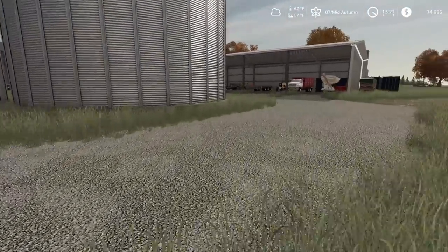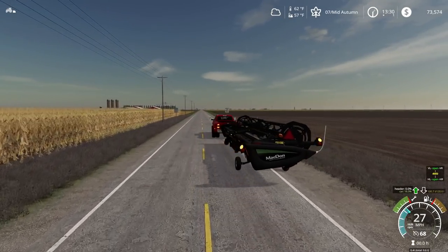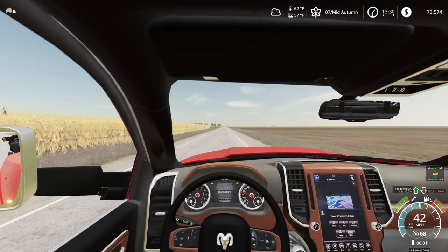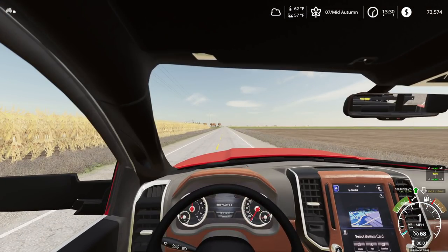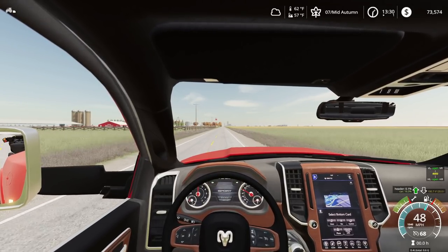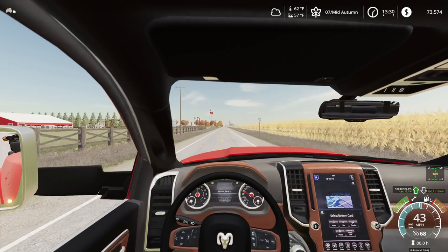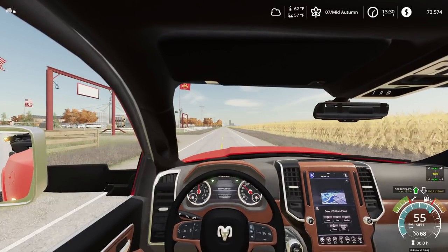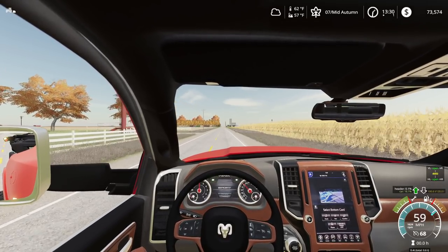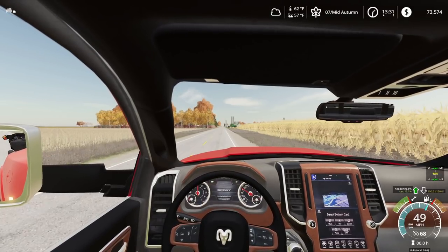Now we just have to go pick up our draper heads. I was hoping to get a John Deere draper head, but they didn't have any 35-foot — they didn't even have any 40-foot. So I definitely can't run a 45-foot on a 7-series harvester. I'm just going to stick with my 35-foot MacDon heads. MacDon makes some great draper heads, and the best thing about these is I don't have to trailer them all the time, which saves me transport time. The only thing is you've got to calibrate them a lot, but that's all right.